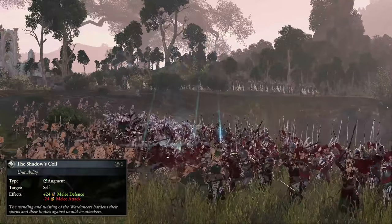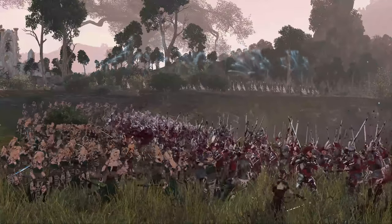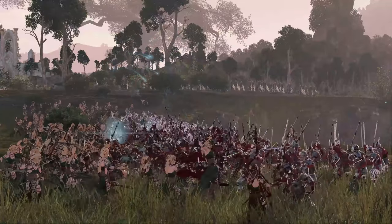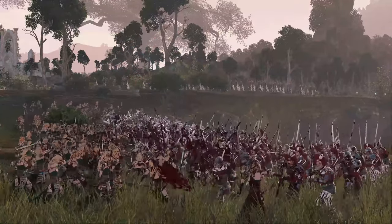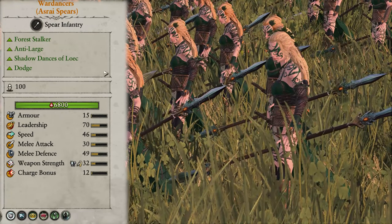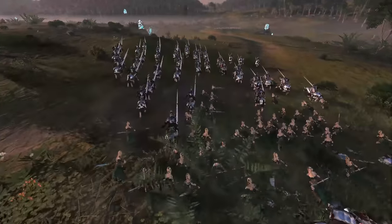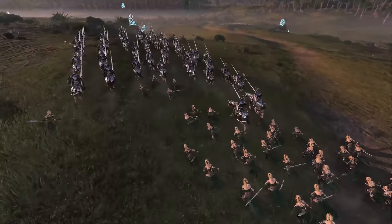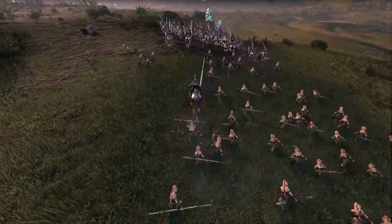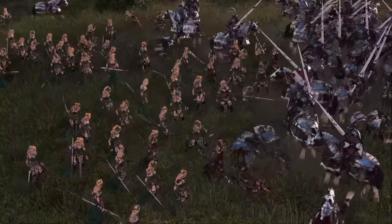They also have the Shadow's Coil ability, which gives them loads of melee defence at the cost of losing melee attack, meaning they will become super tanky in melee but output next to no damage. This is good if they are going against some elite infantry and just need to hold the line until you can get them some help. They also come in a second variation: Azrai Spears. Taking spears causes them to gain anti-large damage at the cost of some efficacy against infantry, making them into more of an effective flank defender that can absorb cav charges and shred enemy large units. They still belong on the front lines but want to focus on anything large the enemy might bring.